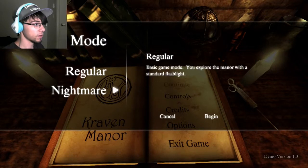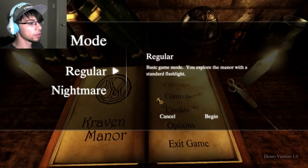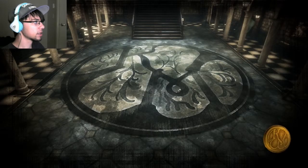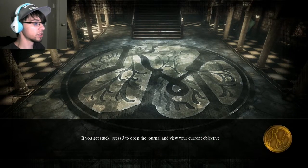Basic game mode — you'll explore the manor with a standard flashlight. There's also a more challenging mode that's mechanically powered. I'm just going to play on regular. Sounds like the best idea. I have no idea how long this is going to be — it's just a demo of the full version, so I'm not sure how long it'll be.